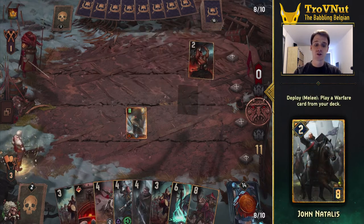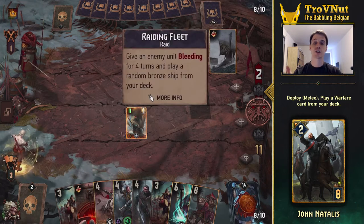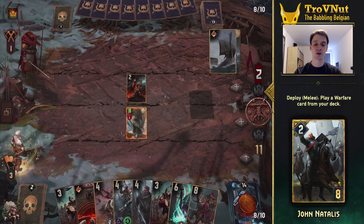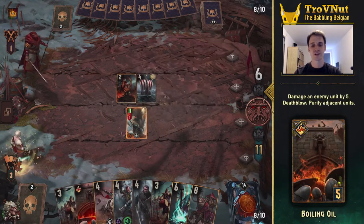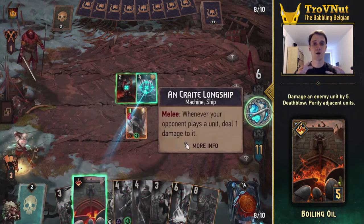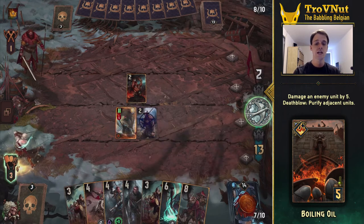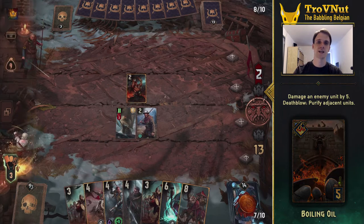If you don't have Amphibious Assault, you can easily pull the Frigate with John Natalis — so either of these cards will work. After that you can start boosting, and if you have both cards, Natalis can also be used to pull either of the Boiling Oil cards in this deck, allowing you to deal 5 damage. This also means Natalis never goes to waste even if you already have Amphibious Assault.